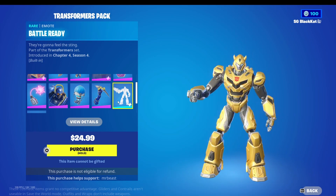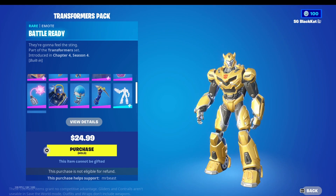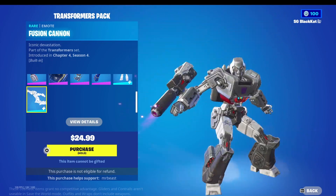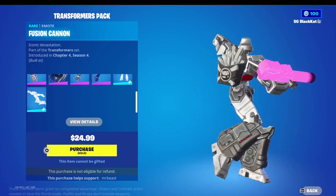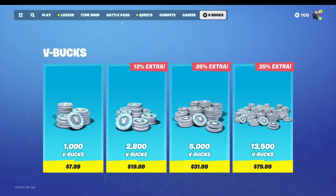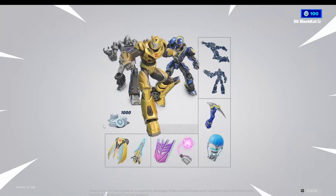There are two built-in emotes: Battle Ready, where Bumblebee pulls out his pickaxe — I'm assuming that lets you switch pickaxes regardless of what you have equipped — and Fusion Cannon for Megatron, which I think is just a cool emote. You also get 1000 V-Bucks, which is still $7.99, so subtracting that leaves about $17 for three skins, three back blings, three pickaxes, and two emotes. Even if you assume all those skins are green rarity, that's still insane value for money, so I'm going to go ahead and purchase this.